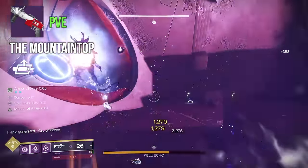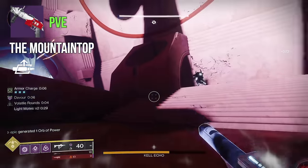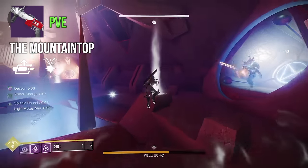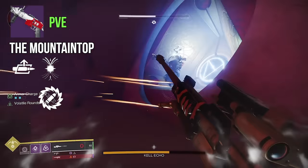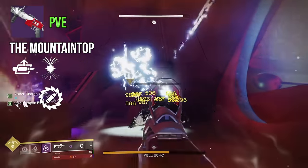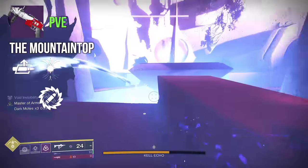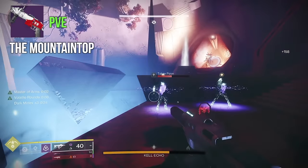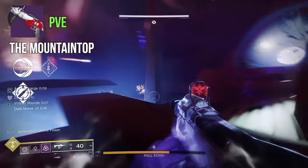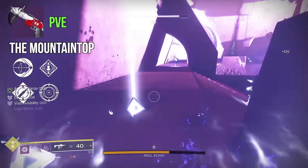Autoloading Holster is really strong for special grenade launchers — you've got one round, so you just switch, pop off a shot, pull your primary back out and keep slaying. Mountaintop has Autoloading Holster and really solid traits to pair with it. Harmony would be a really natural pairing, especially if you pair that with Master of Arms on Recluse as well — so you're gonna have a damage buff for both your primary and special most of the time. There's also Recombination, a previously exclusive Deep Stone Crypt trait. It allows you to build up stacks by earning kills with other weapons — up to 10 stacks, one per enemy — and then use those on Mountaintop for up to 100% more damage.